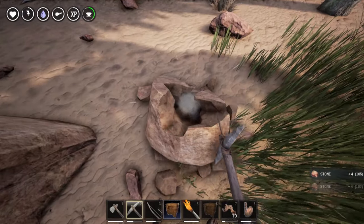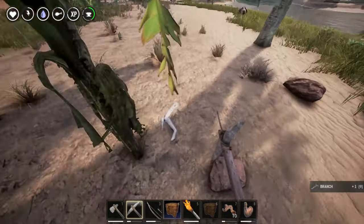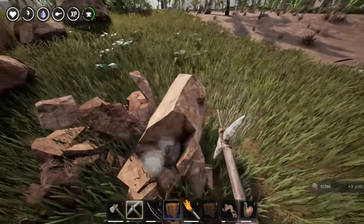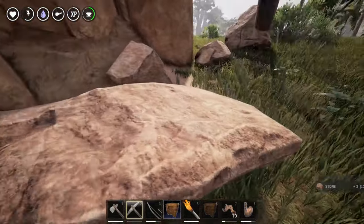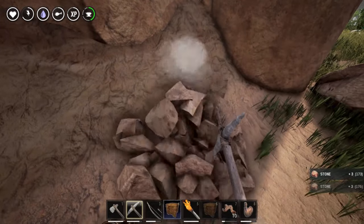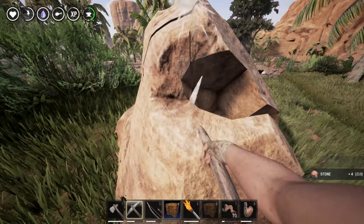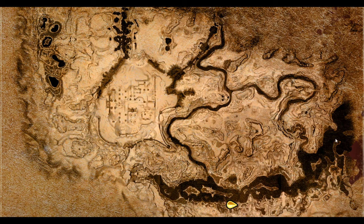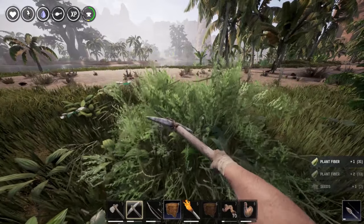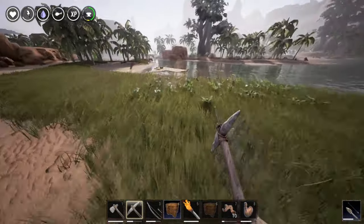I've been grinding a lot so I can get these foundations up and start building my little shack. I think the best thing to do at the beginning is to get set up and find a good place where you can grind out a lot of stone and branches, and where there are trees as well. You can probably see that I'm close to a river right now — this is a good area where you'll have all the resources you need.